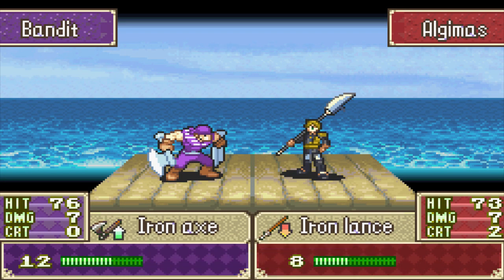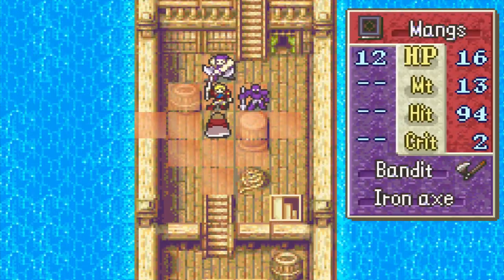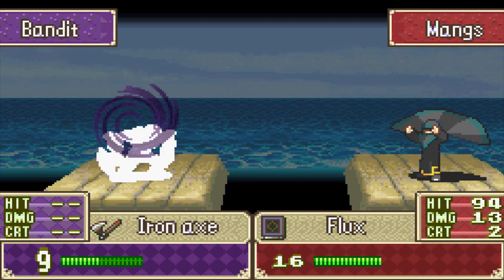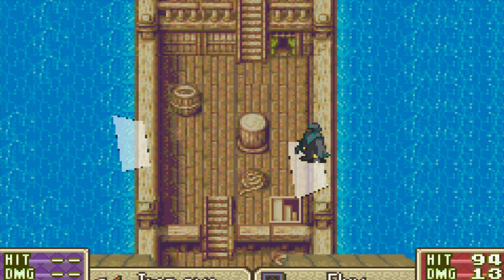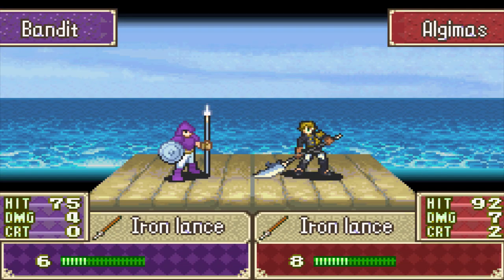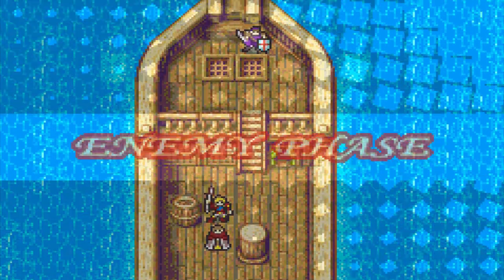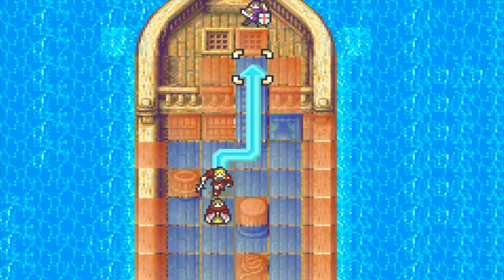Oligmus is already close to dying, so we should be a little bit careful. The boss doesn't seem to move, though, so that's nice. The combination of Mengs and Oligmus takes down the bandits. This hack does something weird where the enemies are purple and the playable units are sort of blood red. Not sure if I'm a big fan, if I'm gonna be completely honest. My colorblindness will make it a little bit hard to spot who's the enemy and who's not.